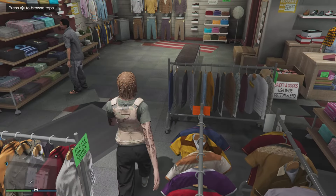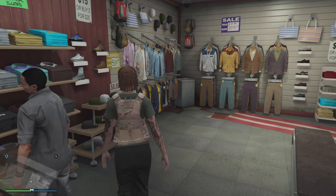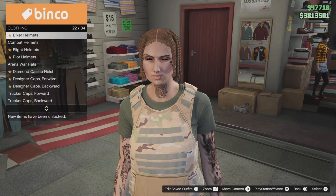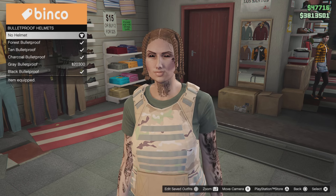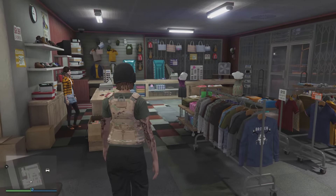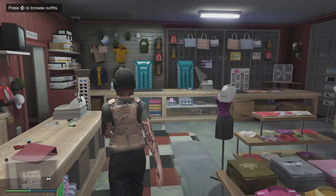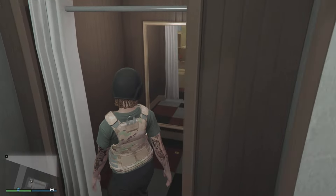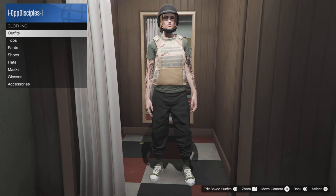Now go to the hat section and select the pull-around hat. Then go to helmets and select the black bulletproof helmet. From here, go to the mask section — the chemical mask. You will need to purchase the hat for the owl's outfit with the chemical mask at the front counter, and they should be able to put it on at the mask store.